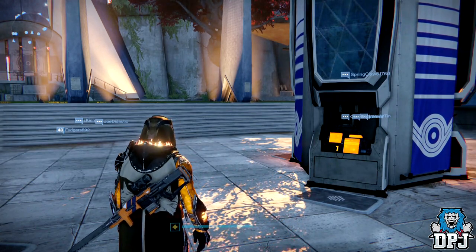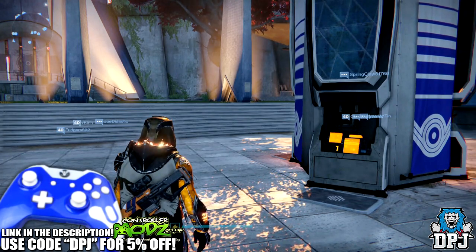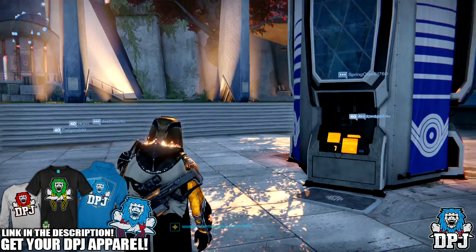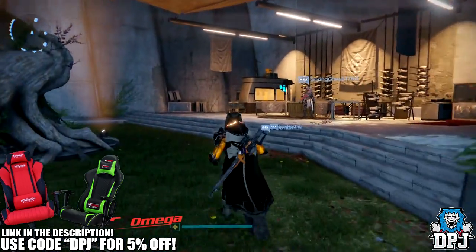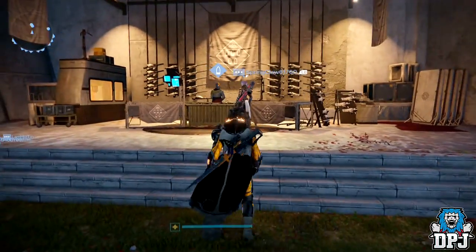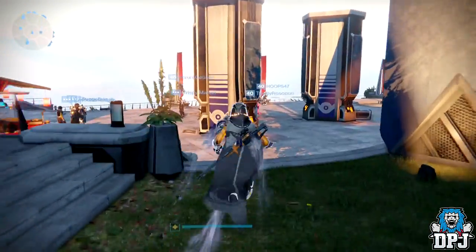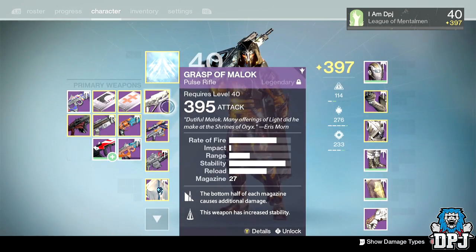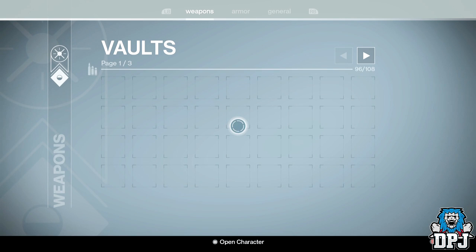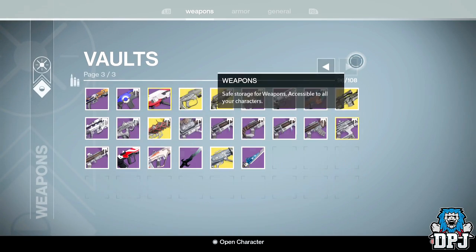What's going on guys, it's your boy DPJ here today with another Destiny video. Two months ago I uploaded a video telling you guys to get a gunsmith package where he was offering a weapon called the Lured Melody. This is a two-burst kill weapon, it's one of the slower fire rates. I've had it from quite a while back, I used it and it's absolutely insane. It will be in my vault — I use this for so long, it's a great weapon, super powerful.